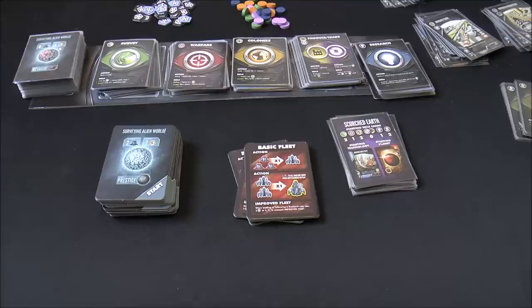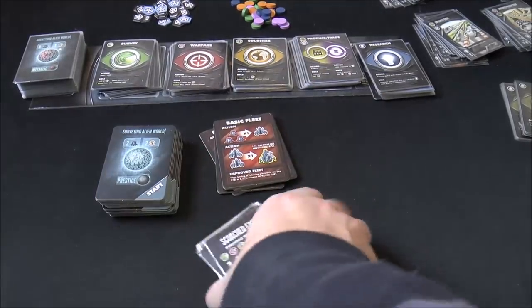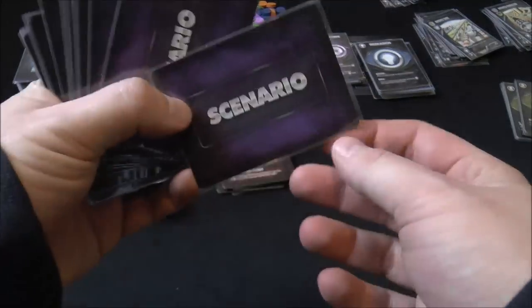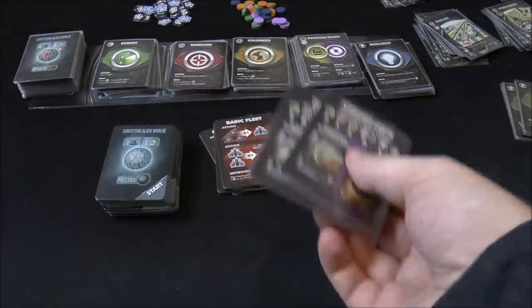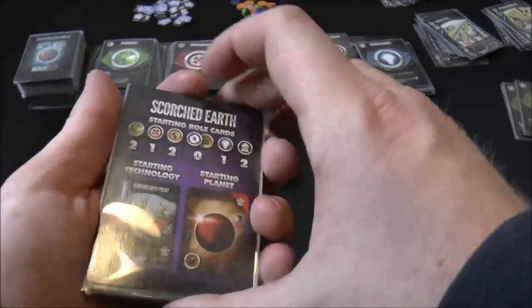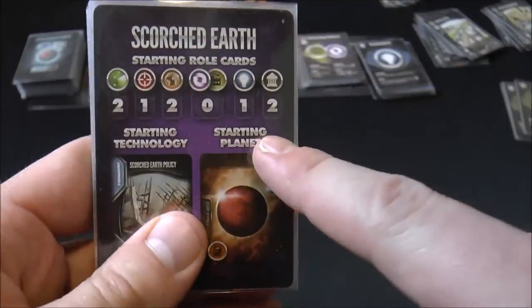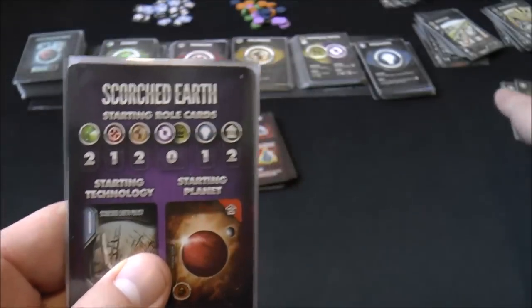I've got everything shuffled together with the base game, so I'll dive in and break everything apart. The first thing I'm going to talk about is by far the best part of the expansion: scenario cards. There's a nice big stack of these. You deal one or two out to players, do a little draft however you want, and they give you different starting hand makeups. This one doesn't start with any produce or trade cards but starts with two politics cards.